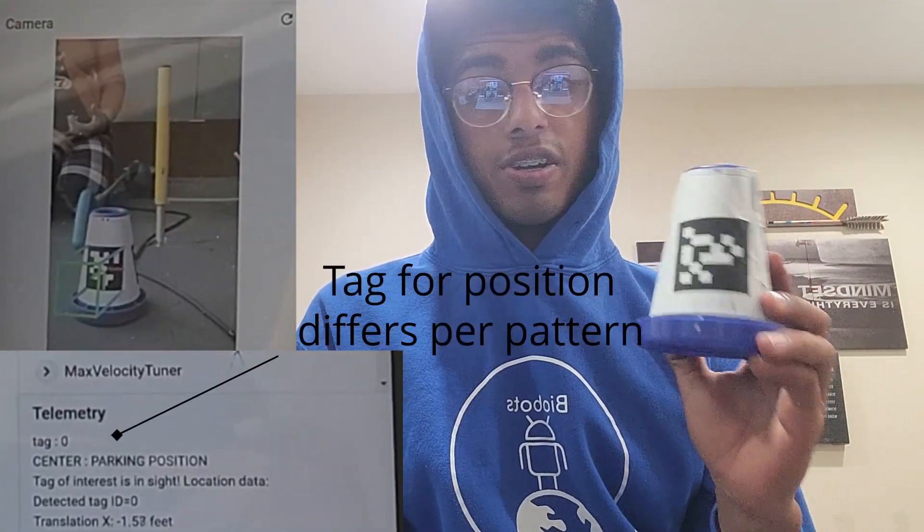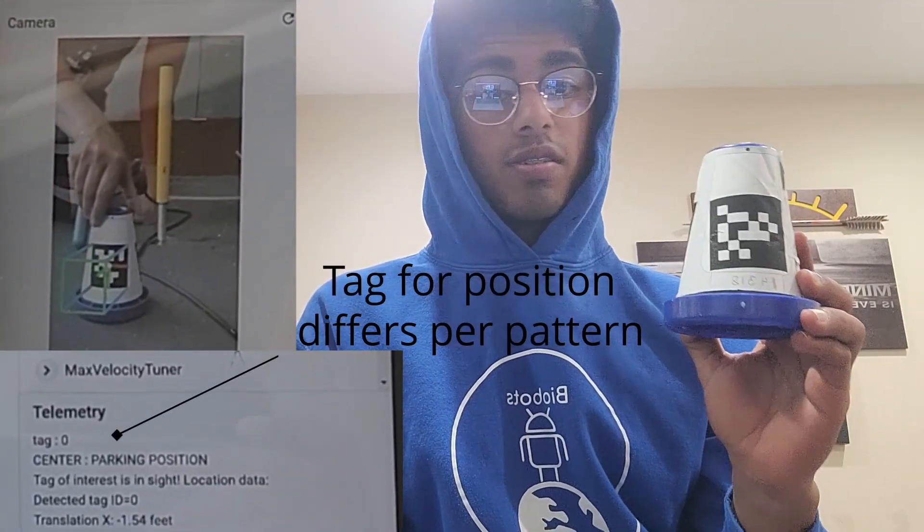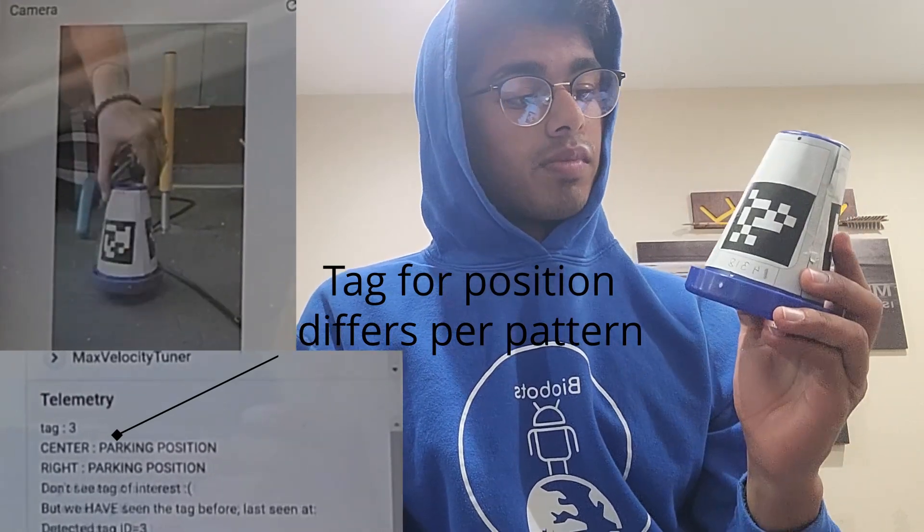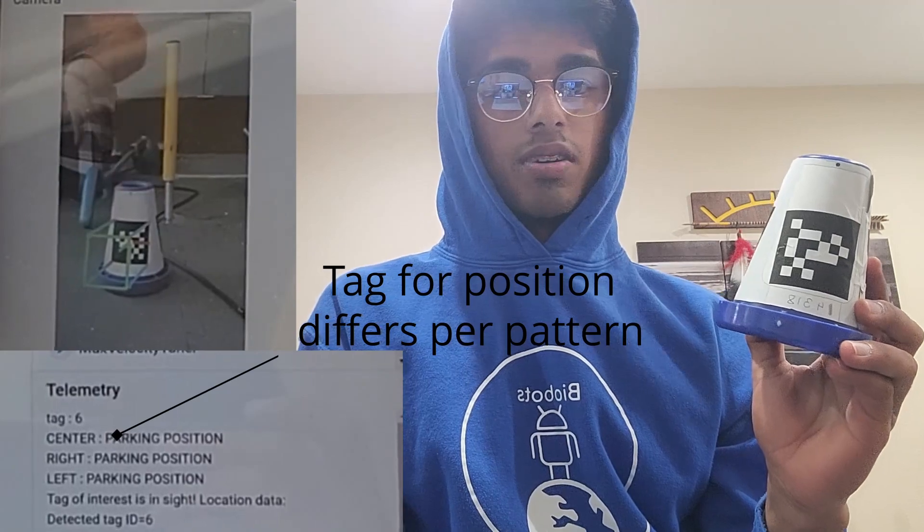The last detection method is April tags. April tags are basically like a barcode or QR code. They're very easy to code, have very good accuracy, and are very quick. I'm not going to give the code away — you can have fun figuring that out — but now comes the issue of what are the cons with April tags.